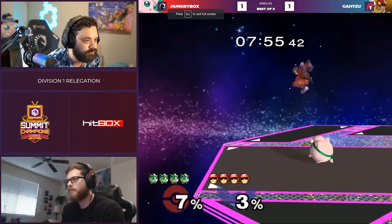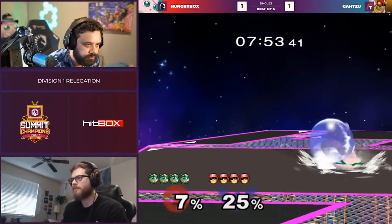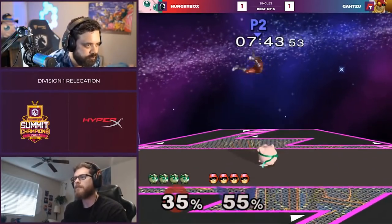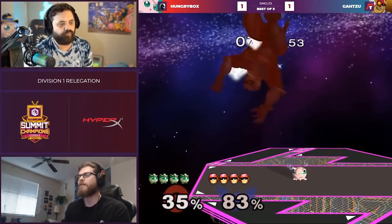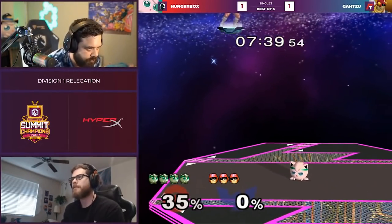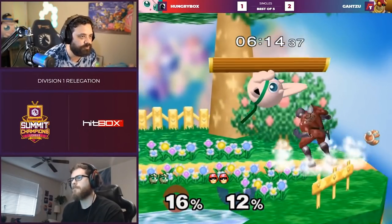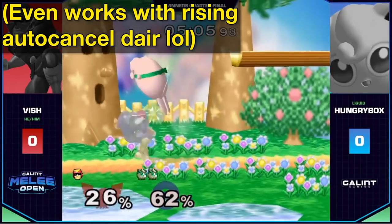I definitely stole this from watching Hungrybox videos, but versus Falcon at low percent, after hitting any aerial just instantly fast fall and up tilt. It can work against other characters, but it's really good against Falcon because they don't really try to abuse CC down smash or down tilt, and if they want to attack you out of shield, their aerials take just a little bit longer to start activating.